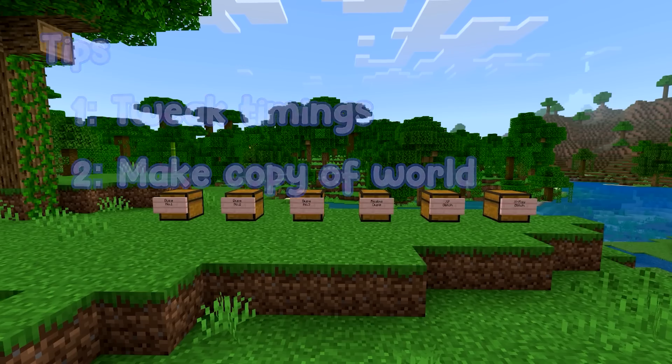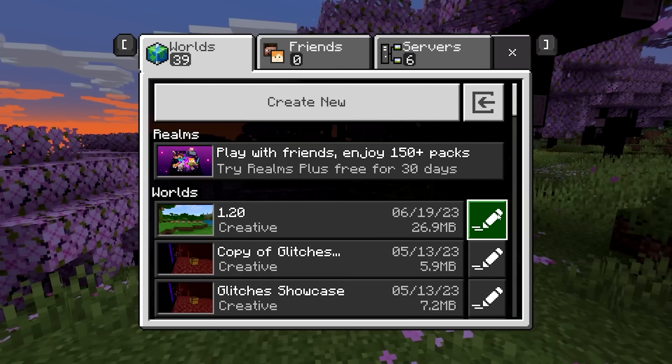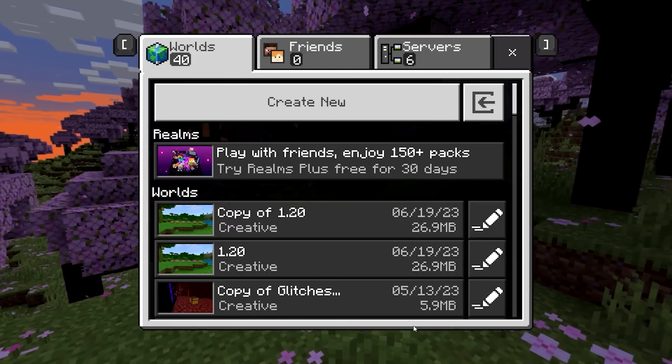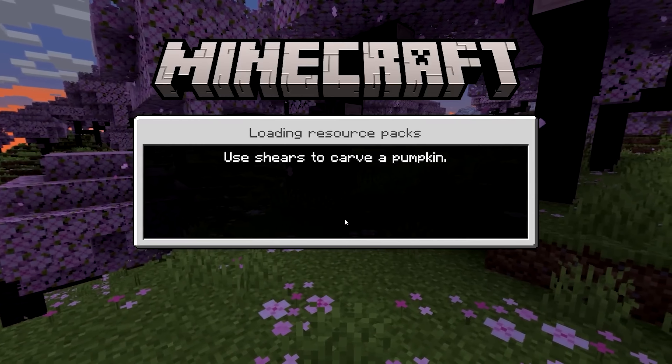Tip number two is to make a copy of your world. To do that, press escape and then save and quit. Now that you're in the main menu, press the little pen icon next to the world that you're duplicating. In here, scroll all the way down until you see 'copy world' and press that. Once you're done, you should have a copy of your world. You can open up your world and we can continue on with all the glitches.